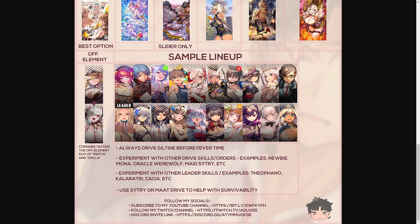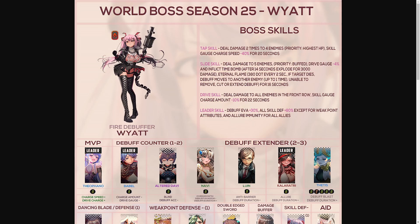For the sample lineup: Tragedy Rusalka, Babel, Theofano, Swimsuit Davi, Sweet Citri, Newbie Mona, Guiltine, Leo, Arat, and Luwin in the back row. The front row features Math That with her leader skill, Cassia, fully ignited Eve, Navi, Werewolf, Lady Bathory, Mercury, Lupin, Made Citri, and Mat. Final tips: always drive Guiltine before fever time, experiment with other drive orders such as Newbie Mona drive, Oracle Werewolf drive, or Made Citri drive. Experiment with leader skills such as Theofano, Kalaratri, Cassia, or Babel, and use Citri or Mat drive to help with survivability.